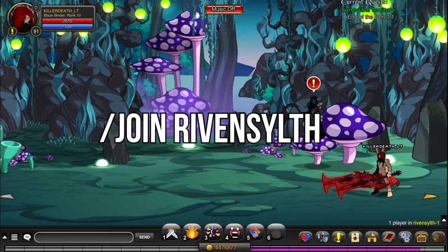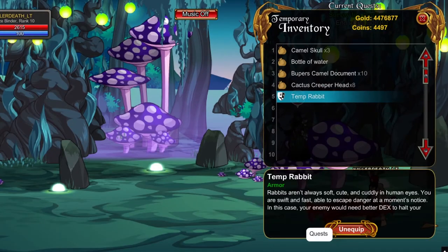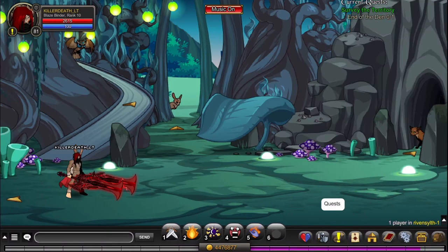In slash join Rivensulf you will need to pick one of either chaos, evil, or good. It doesn't really matter what you pick. Here you need to go to the path that correlates with your previous choice.